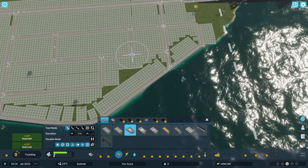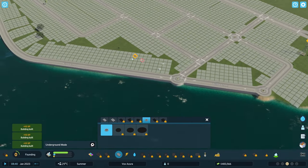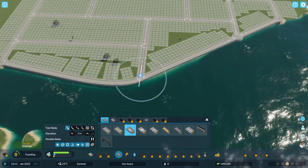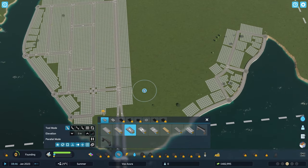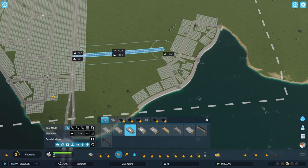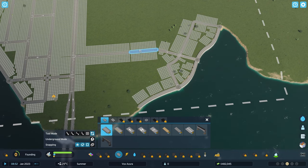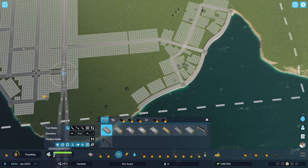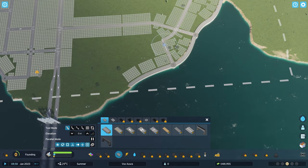I'll put a roundabout here as well. The same logic as the residential area applies to these seawalls. Potentially we could have another road connecting here. Let's draw out our residential area too. I want to be careful with too many crossings on the main arterial road — that's why we're going to leave this space. We can do some connections but we need to be cautious about too many intersections on the arterial.